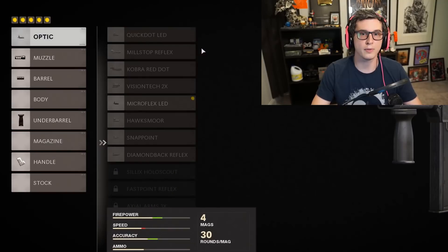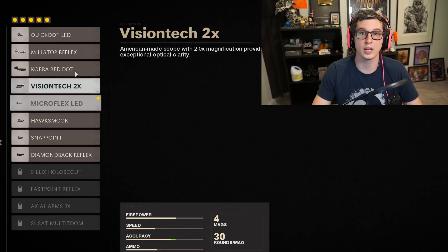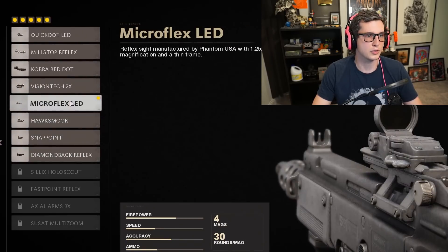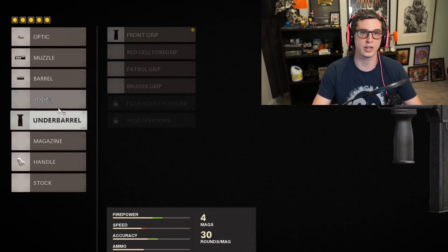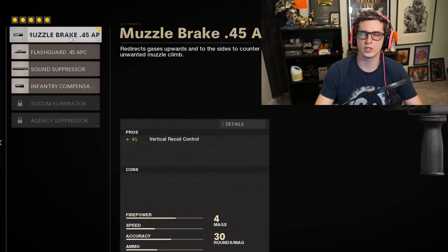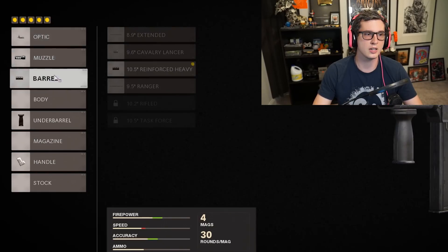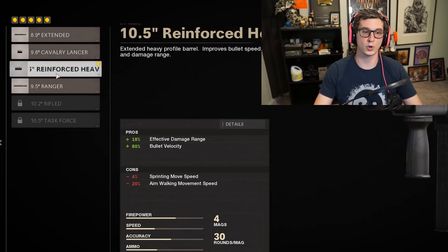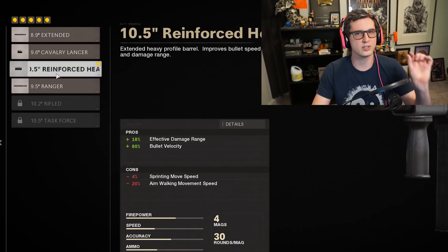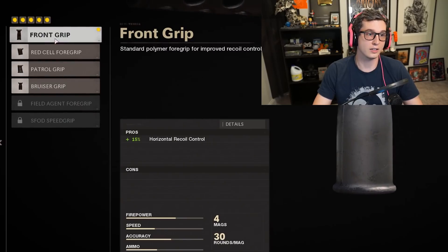The very first thing I have on the weapon is the Microflex LED — just my personal favorite red dot sight, you can use whatever you want. I use the basic muzzle brake that gives you just a little bit of vertical recoil control and no downsides, which is great. The barrel I'm using is the reinforced heavy barrel, which gives me bonus effective range and bonus bullet velocity. And I'm using the very first foregrip, which reduces my horizontal recoil — that tightens up my burst a lot, and it also has no downsides.